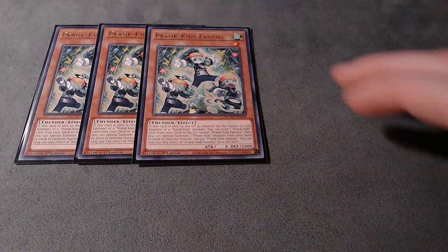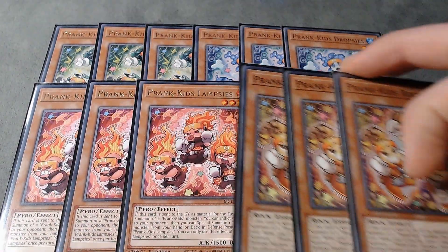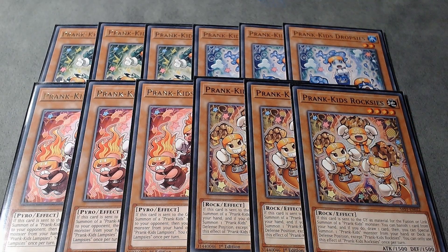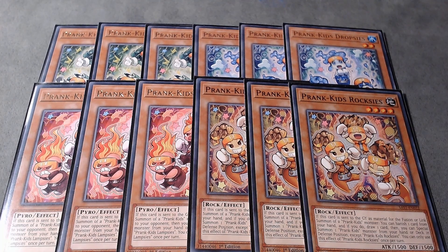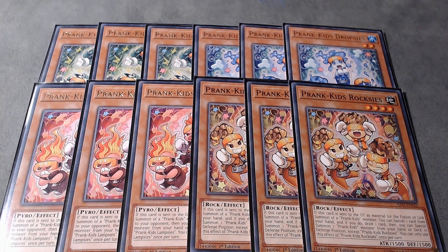First, I play three copies of all of the main deck Prankids monsters: triple Fancies, triple Dropsies, triple Lampsies, and triple Roxies. All of these guys have the exact same effect — if you use them for a fusion or a link summon of a Prankids monster they can special summon another Prankids monster from hand or deck. Then each of them has a bonus effect: Fancies foolish burials a Prankids card to the graveyard, Dropsies gives you 1000 life points, Lampsies burns the opponent for 500 points, and with Roxies you get to fix your hand by banishing a card from your hand and drawing one card. If you open any one of these you can pretty much do the entire combo, but if you open two of them you get to do the entire combo plus play around Nibiru. So that's why it's necessary to play three of all of them.